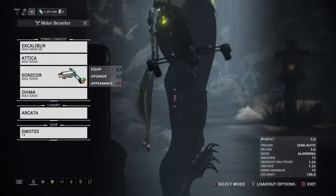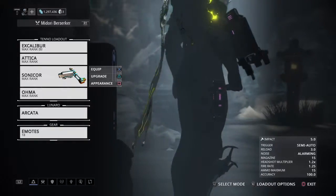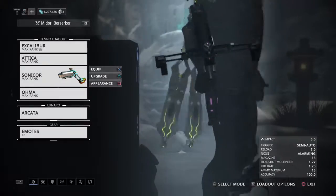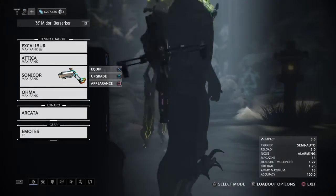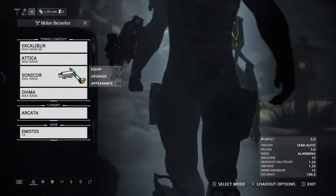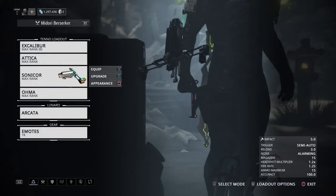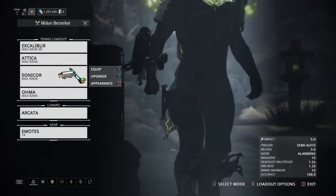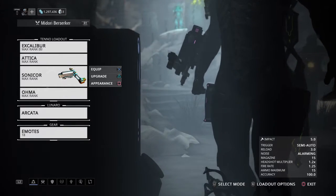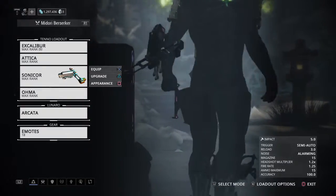Sonicore — I've just kind of been messing around with this just recently. I do like the knockback, even though the impact damage is a little bit low. You're not going to be using this in too many situations. But what I like to use this for, after some research and gameplay with it, is to get that knockdown from this weapon — which is pretty much guaranteed at any point — and then come in with my melee weapon to finish off the job.